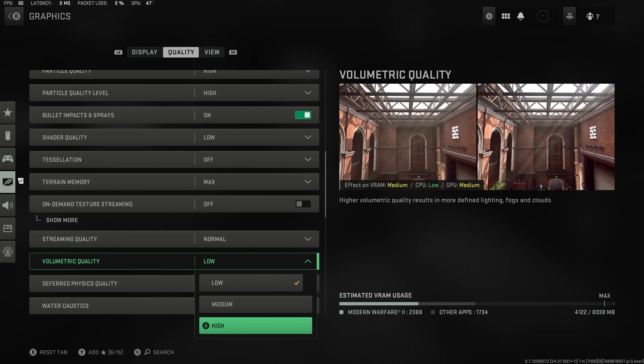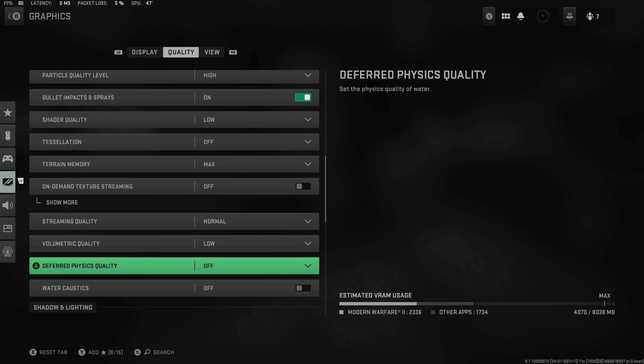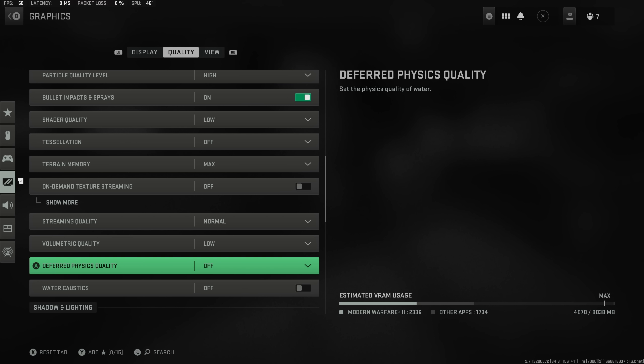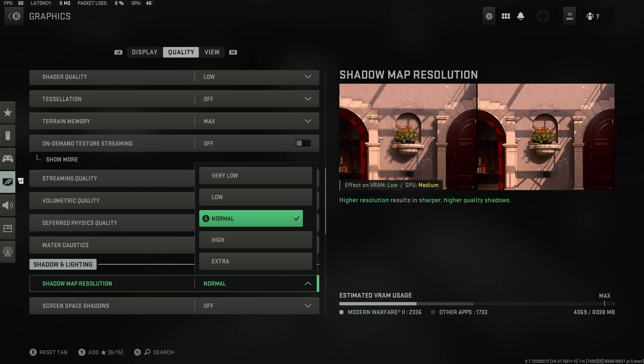Streaming quality on normal. Volumetric quality on low — having it on high makes it really hard to see when shooting with a suppressor as it causes a lot of smoke out of the barrel, whereas low limits that quite a bit. Deferred physics quality off — it relates to water and looks great but costs a lot of frames. Water acoustics off as well, as it's going to cause a lot of frame rate issues.